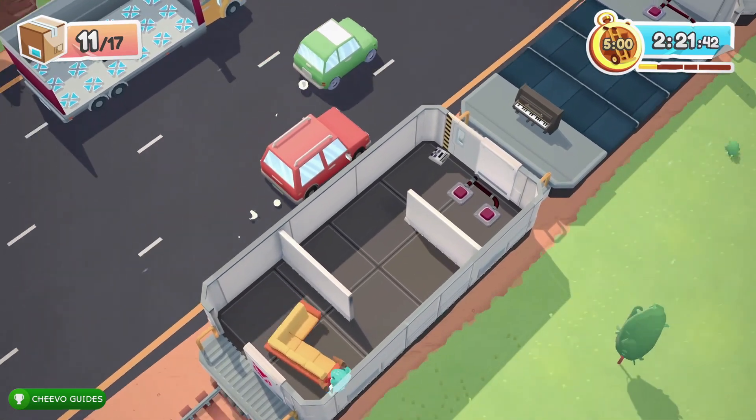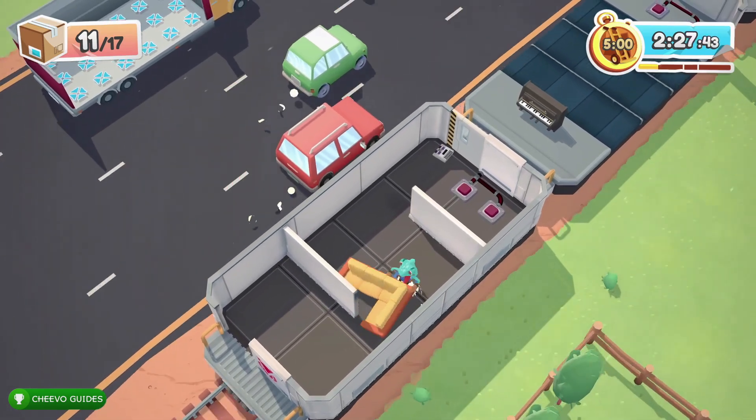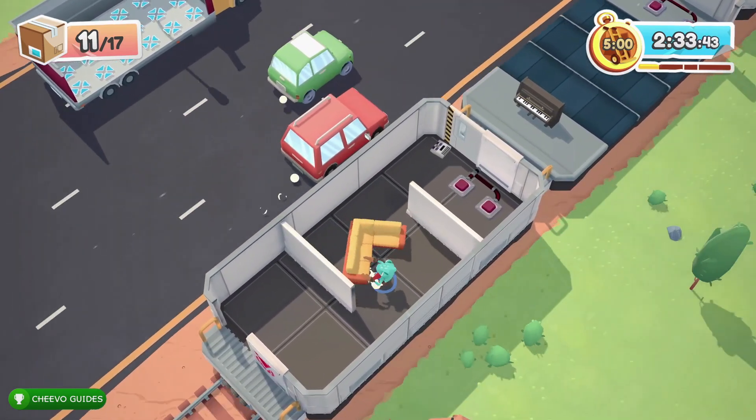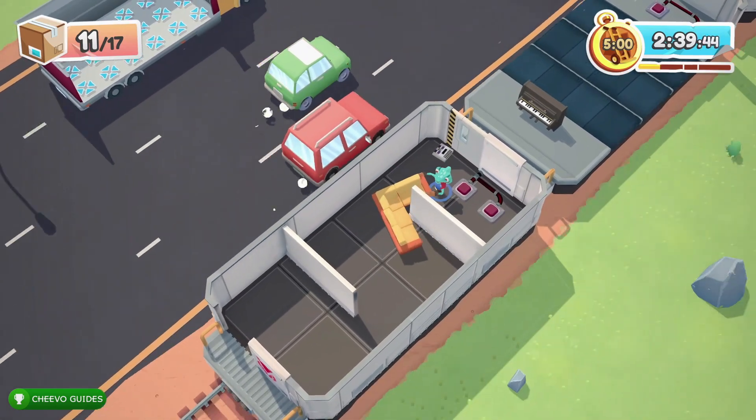In this next train car we're going to have to move this sectional over above both of those buttons so we can open up the next door. As you can see, I'm still bringing along that white video game console that we found on the first train car.